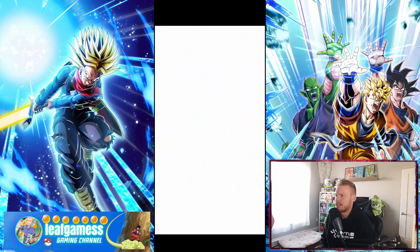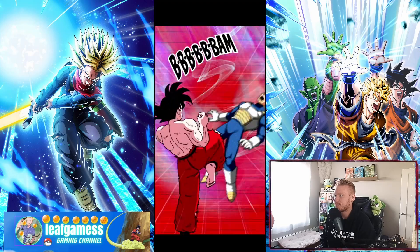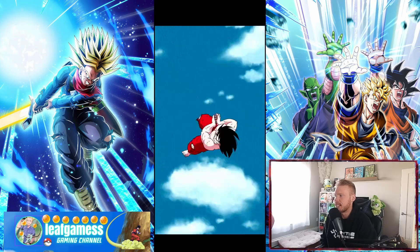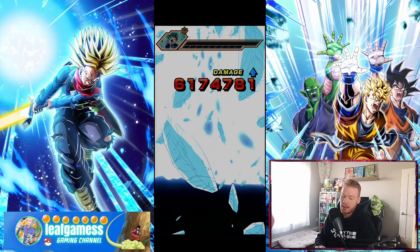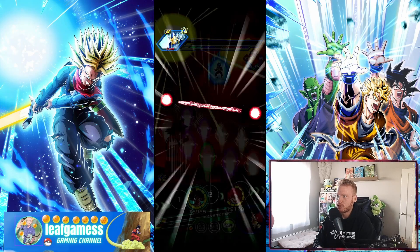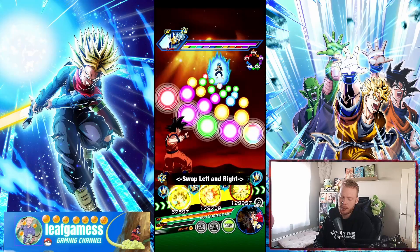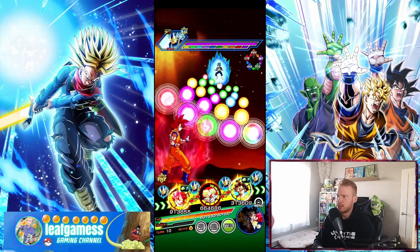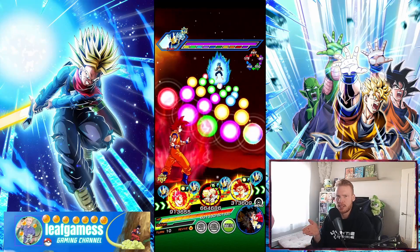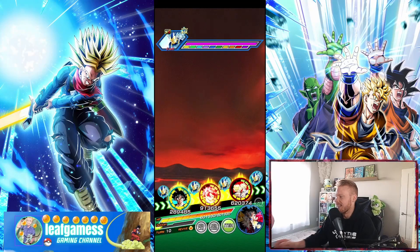Then of course we're gonna have STR Goku on rotation with Gohan. That's our last stage — we get our two missions done. Remember, even when we transform to Gohan, this Goku and Gohan as side units are still on the pure Saiyans and Goku's family categories. Let's bust out this active skill — let's do it for the video.